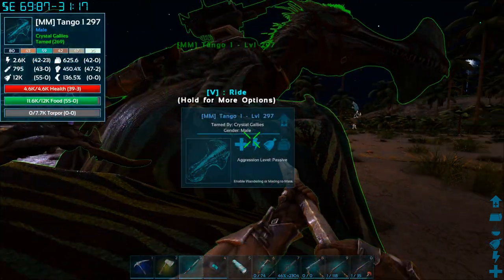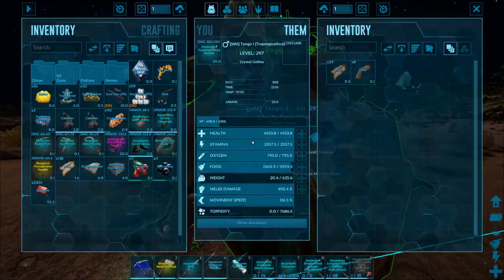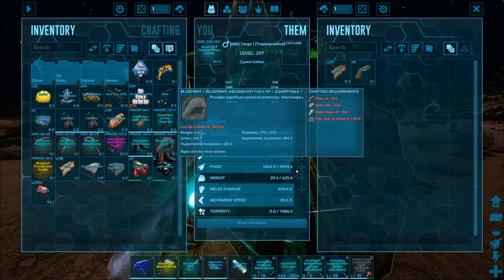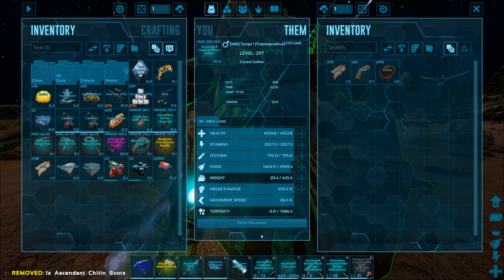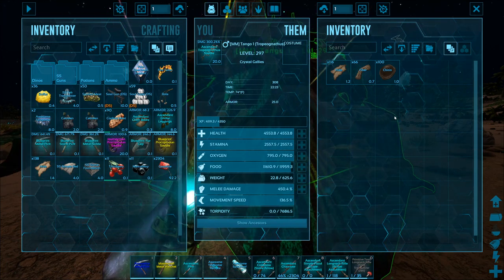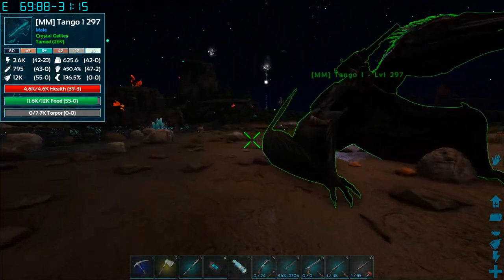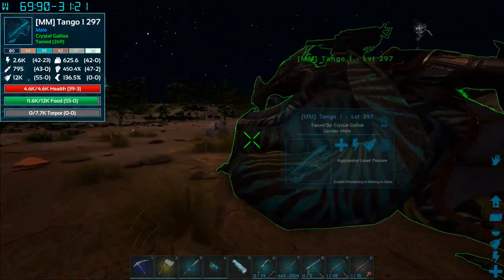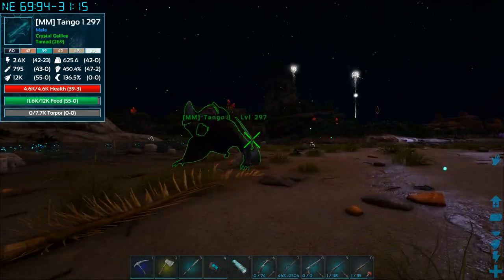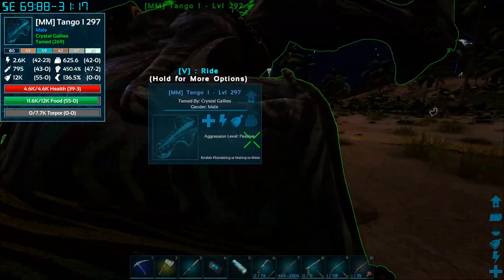These guys will actually work like a mobile grinder so you can get resources from things that you pick up. For example, grinding chitin boots gives you chitin and a few other resources. You can actually use these guys as a mobile grinder — it's neat to be able to grind things on the go and get resources either from drops or items you find.